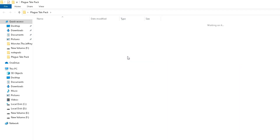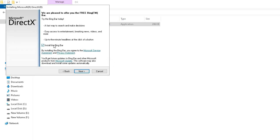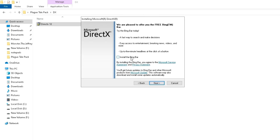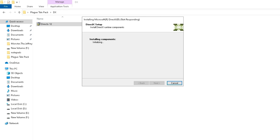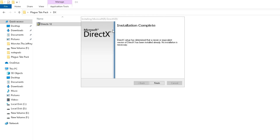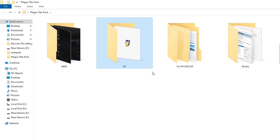Open the DX folder and install DirectX 12 on your system. Accept the agreement, click Next, optionally install the Bing Bar, click Next again, and wait for the installation to complete — it may take a few minutes. Once done, click Finish and get back to the main folder.